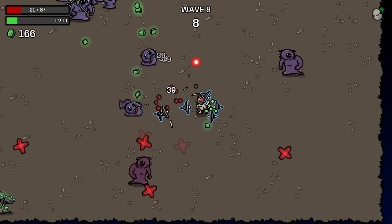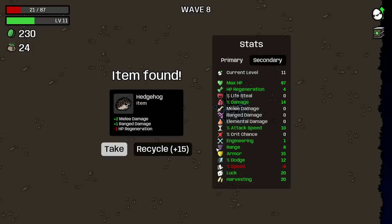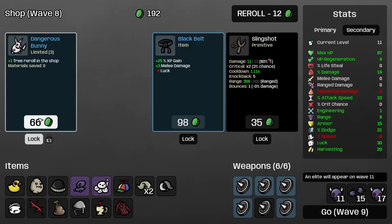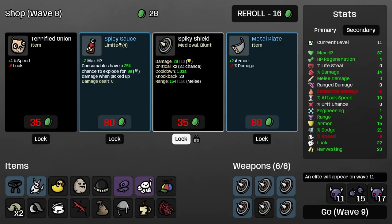I'm going to go dodge — that's a secondary base defense thing. XP gain, melee damage, and lose luck — I don't want to lose luck. I'm going to buy these two only. Melee damage is useless to us, so this is 'lose luck to gain XP.' XP is good though, and this 10 luck can get the impact. I'm going to say yes, although it's useless — it's definitely better. This is new: Spicy Sauce. 3 max HP. Consumables have a 25% chance to explode for your health when picked up. Insane. And I can have four of these.